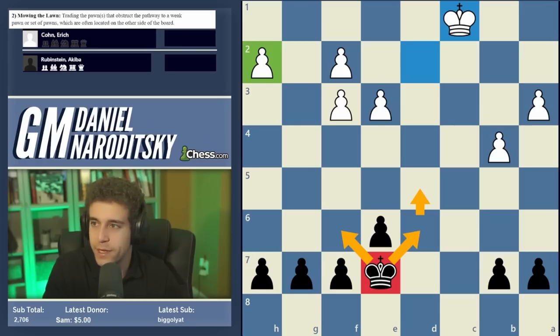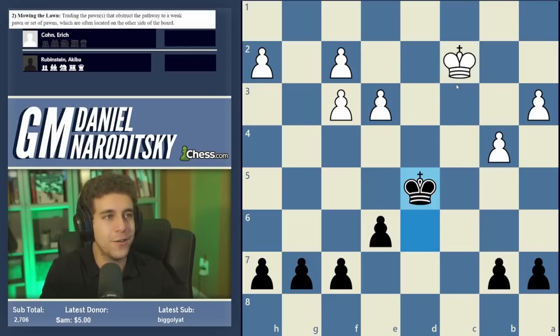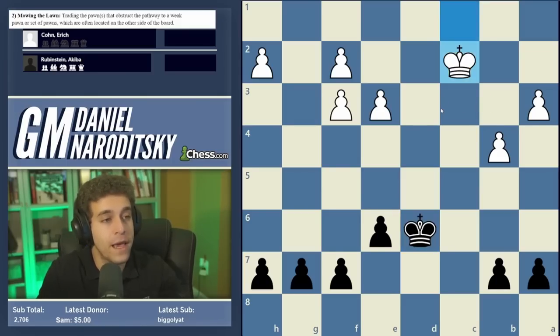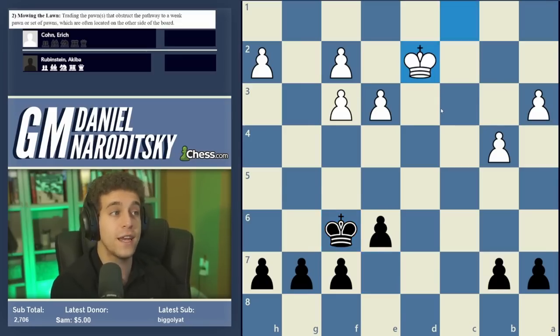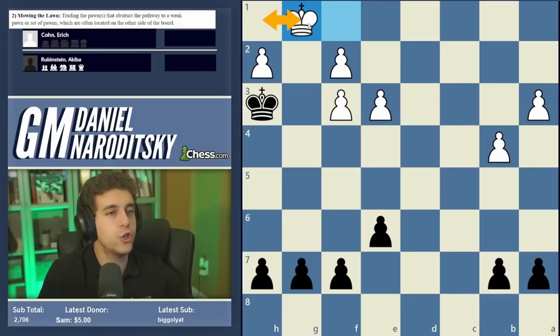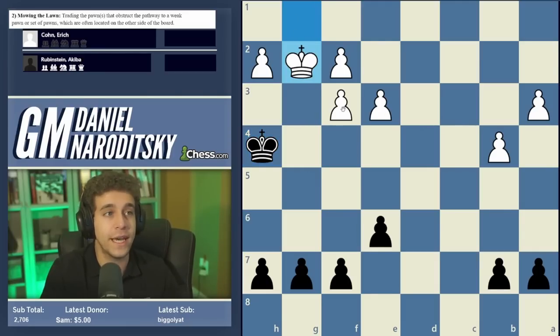Cohen saw this and got his own king to g1 just in time — tempo for tempo. This is where Cohen stopped calculating, figuring he'd just toggle between h1 and g1 forever. The moment black's king steps back from h4, white's king follows. How on earth does black make progress? This is where mowing the lawn, or widening the beachhead, comes into play. Pause the video, take a sip of coffee, and figure out black's plan — focus less on individual moves and more on the target position.